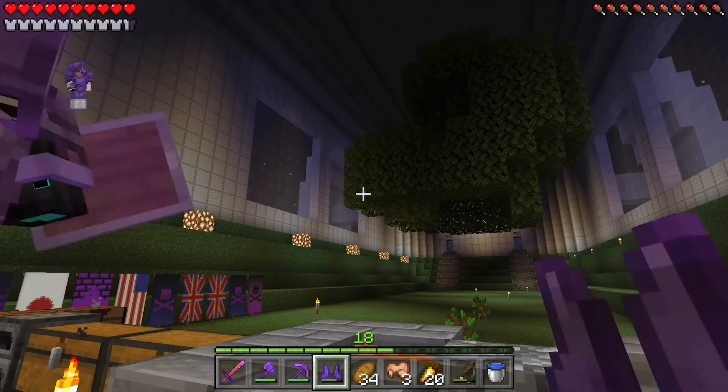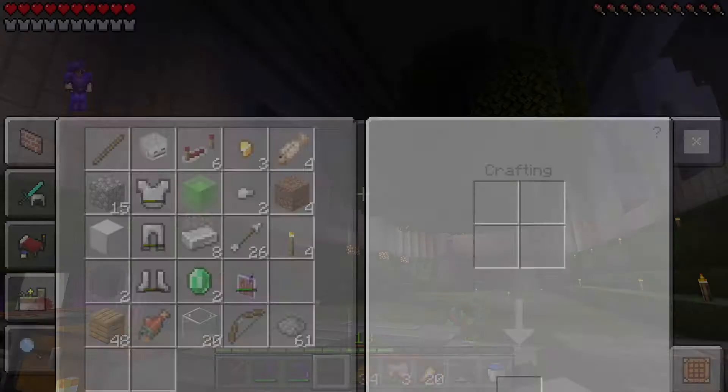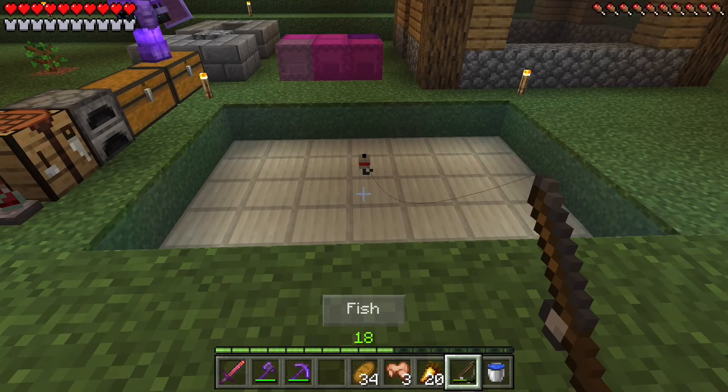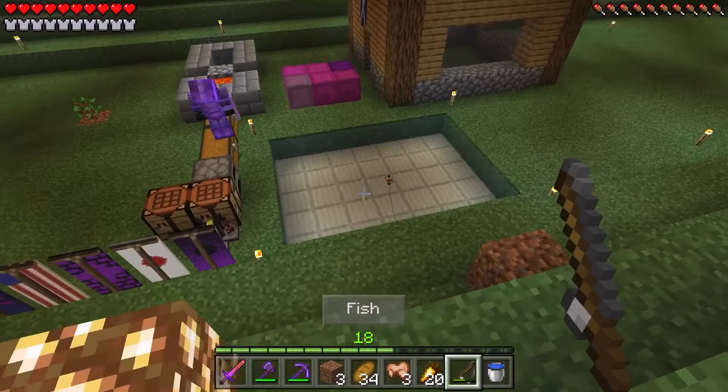Hey, how do you make healing potions? I think it's ghast tears. No, ghast tears are for regeneration potions - that's a different ingredient. Let me look it up. You know, with just one dirt block you can get really high. What's it like out there? Space, probably.